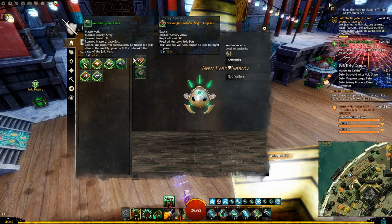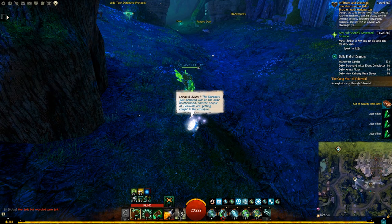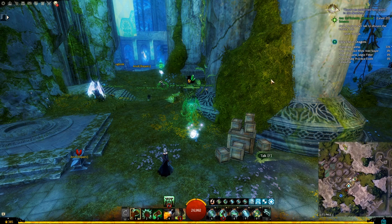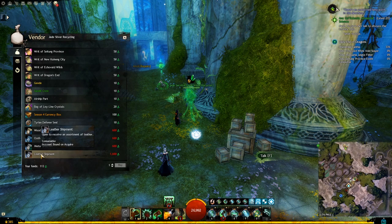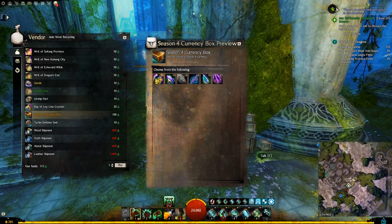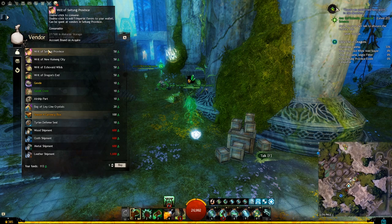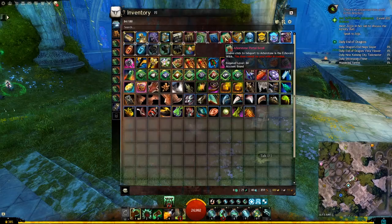The recycler type modules convert any junk items you have into whatever type of material you selected. For example, if you have the Recycler Jade Slivers equipped, it will convert all the junk items you get into slivers. As you kill mobs and get junk items, you will get a message on your screen saying your Jade Bot converted the junk item into whatever material is based on your module. Jade Slivers, in my opinion, are the best option for recyclers. You will find various vendors around End of Dragons maps that say Jade Slivers Recycler — when you talk to them, they will sell you various items including geodes, airship parts, and shipments that work exactly like Living Season 4 shipments. You can also find a Season 4 currency box which you can open to choose any of the currencies. One of the easier locations to reach sliver merchants is right beside the waypoint in Arbor Storm, and you get a scroll for it as you do the story.